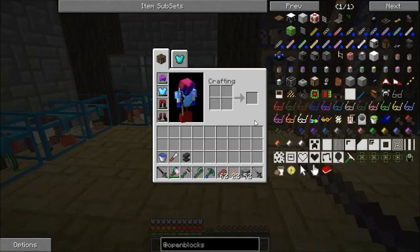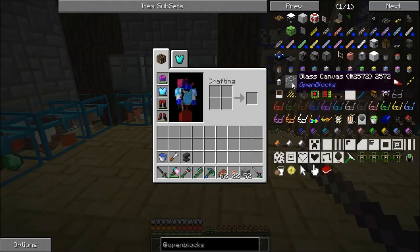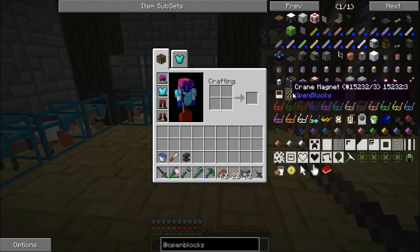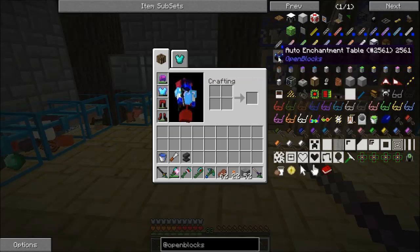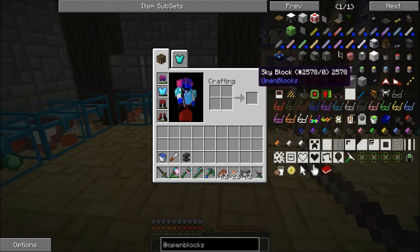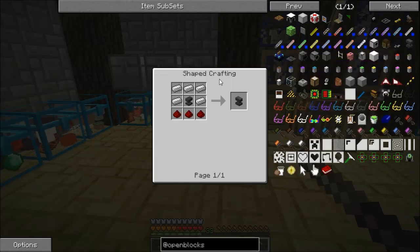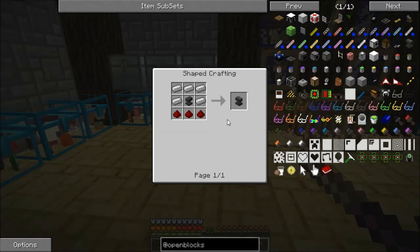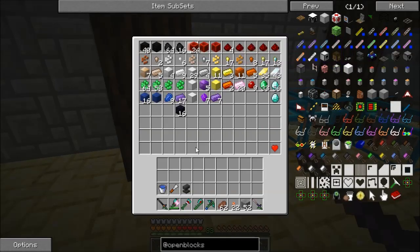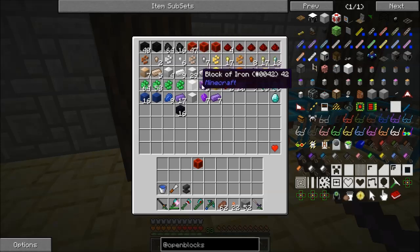Today we're gonna mess with the auto enchantment table and auto anvil, and maybe the XP drain. Let's do the auto anvil first — iron and three redstone for this. So ten and six, one of that, and then a couple of those.